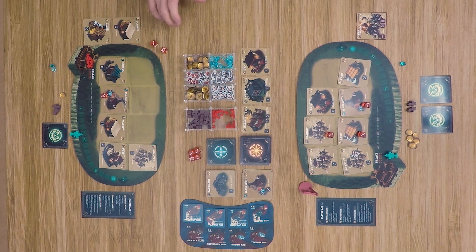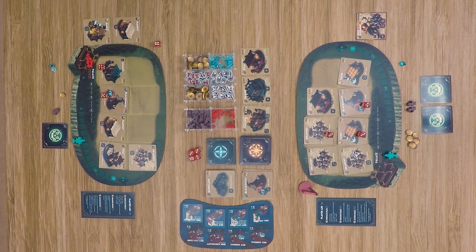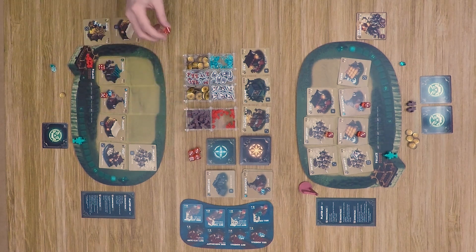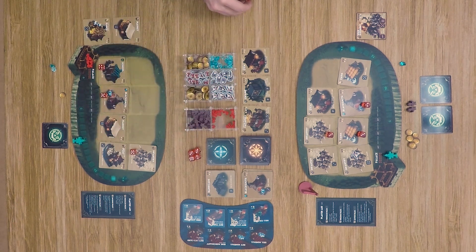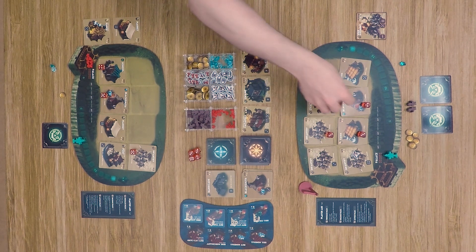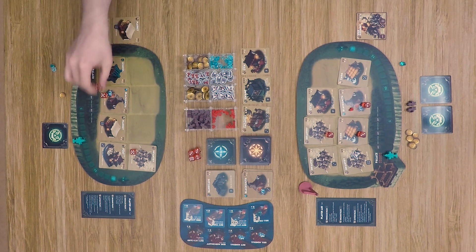Our defensive player rolls a five, six, and three. He gains a mineral, spends one officer to bump a die to four and gains another culture point — culture is looking like the only path to victory for him. He uses the five to do one damage to the opponent's blacksmith, potentially stopping him from getting the war elephant built. The board is cleared.